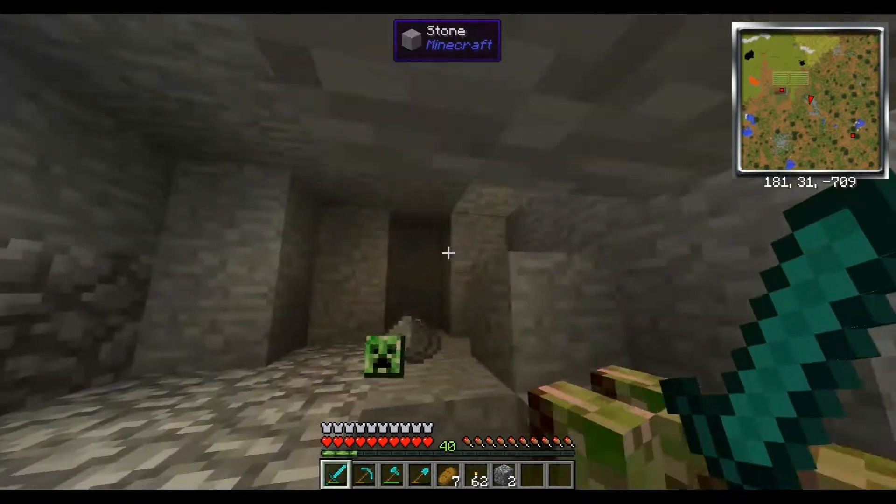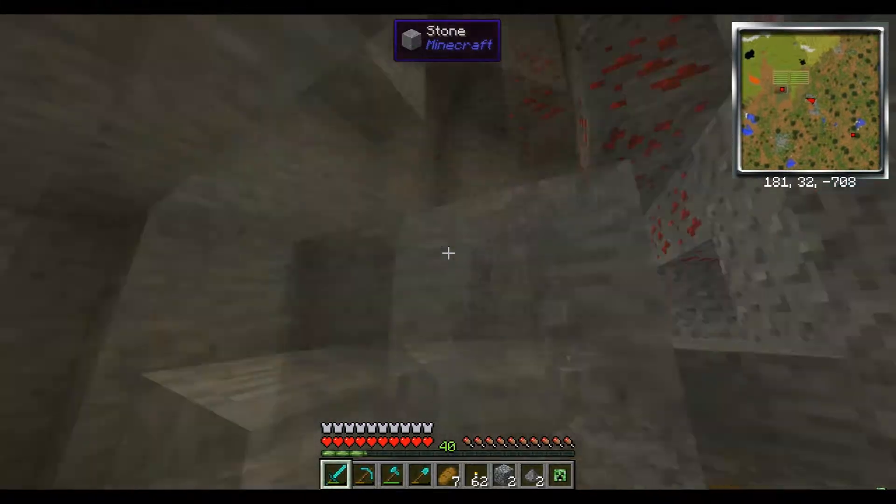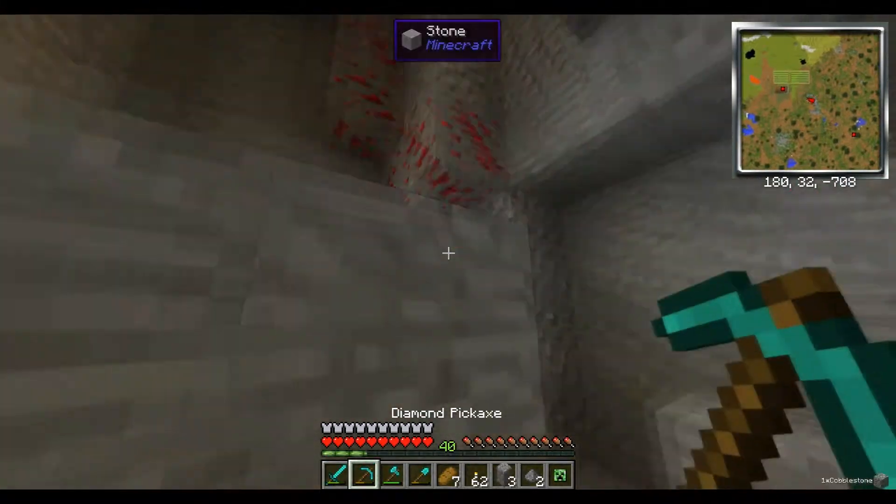Hey creeper, don't blow up, please. We do not want creepers blowing up because there's lava and oil here. That's why there's a load of cobblestone — because I've got some iron.